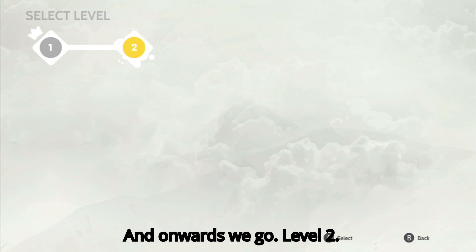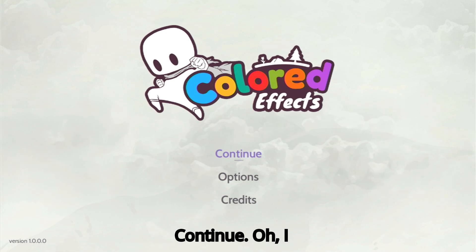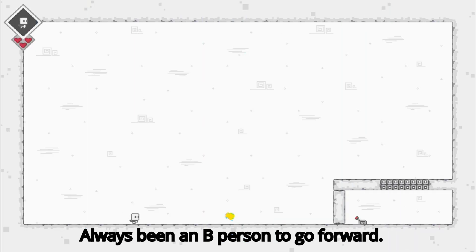And onwards we go — level 2. Continue. Oh I see, I pressed B instead of A. I've always been a B person to go forward.